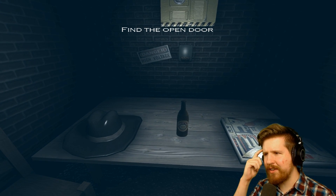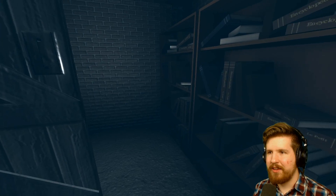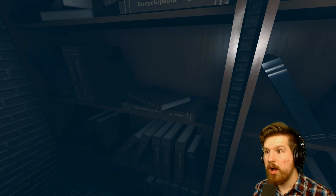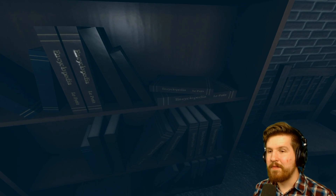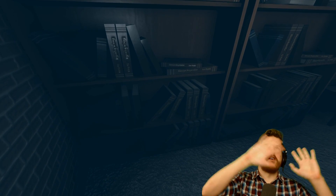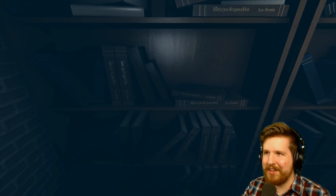Okay, so we got beer, a pizza box, and a cowboy hat. That was the sound of a lighter — so he's smoking, drinking, eating pizza, and wearing a cowboy hat. Look at all the encyclopedias! This dude just straight-up took one encyclopedia asset and put it all over the bookcase. He didn't even care how he put them in there.